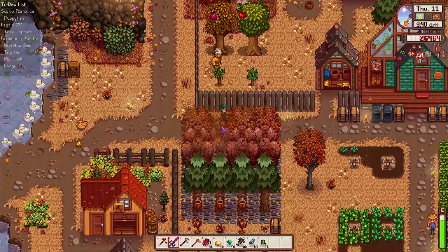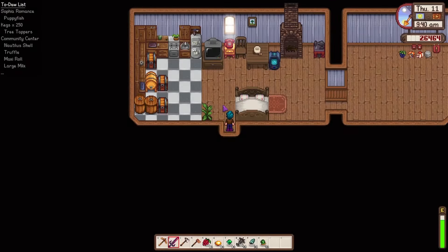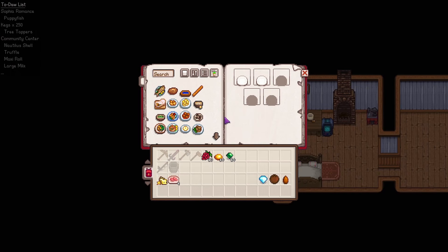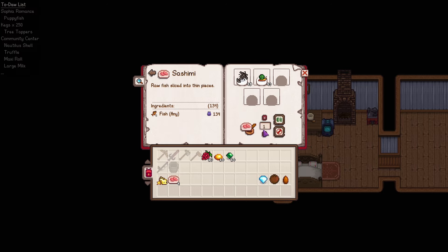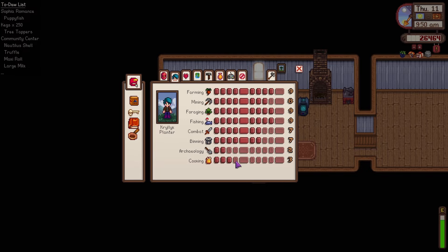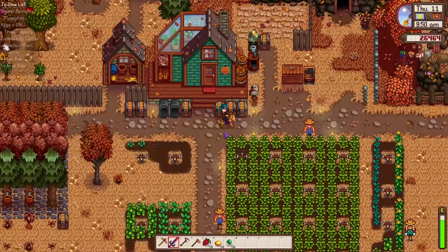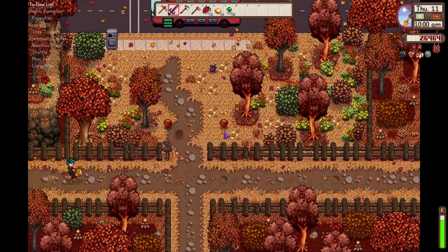We'll make some sashimi and get that done. Let's just make 92 of them - why not? That should be more than enough for the day. Let's go sell some of these items at market day. The other thing - I've got to think of the Grange exhibit. I know we have diamonds, I have iridium ingots - those should work out pretty good.